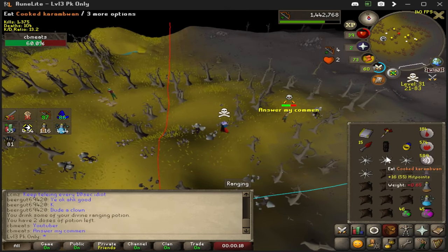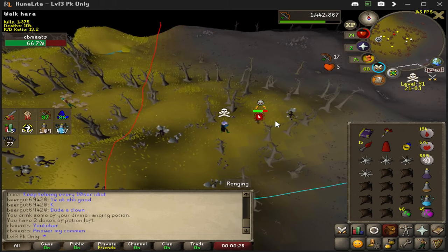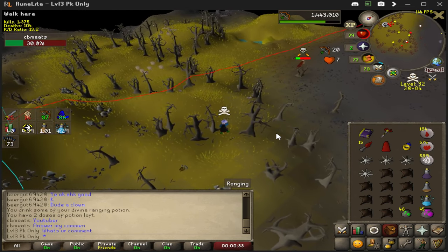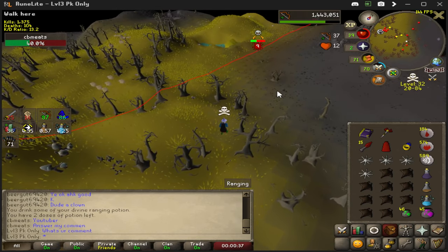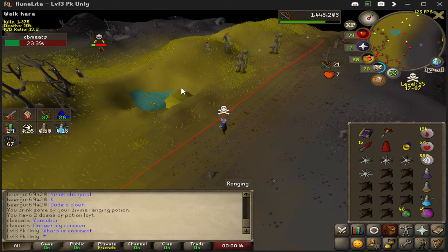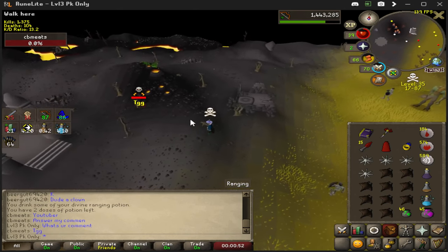Same guy again — he watches the videos, shout out to him. We got him again, had to add it to the video. You don't even need to freeze with this weapon — just let him run. As long as your run energy's up and you don't hit a loading screen, it's just going to stay on him regardless of the distance. This guy's running out of my screen and I'm still attacking him — it's kind of wild.